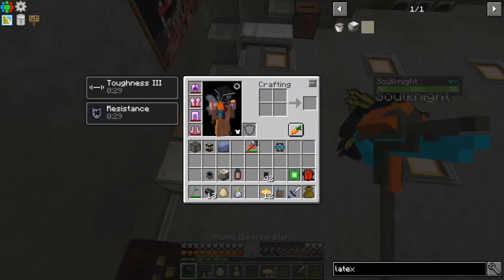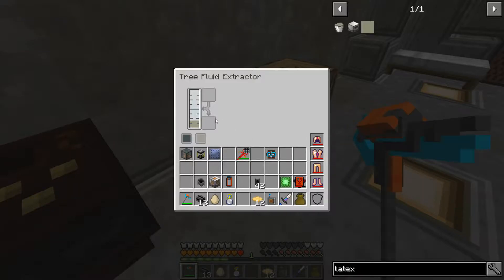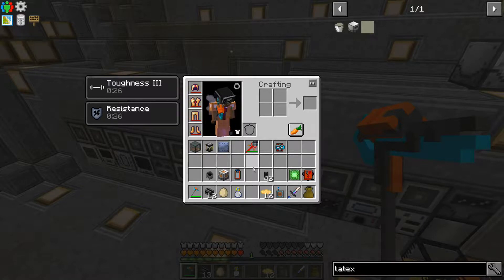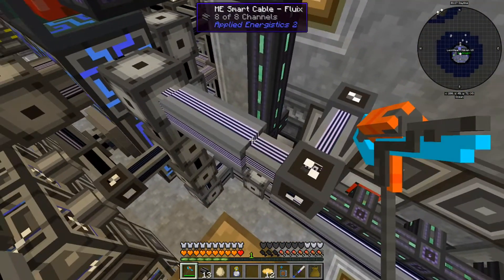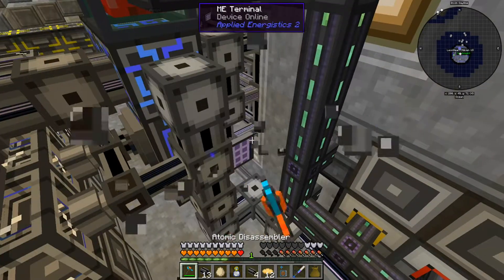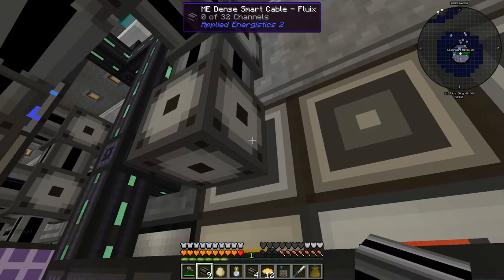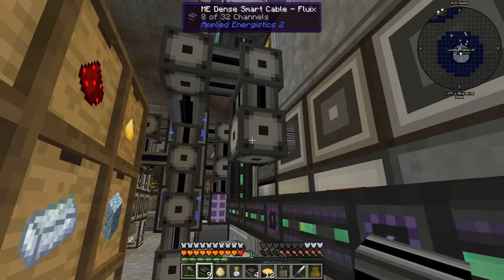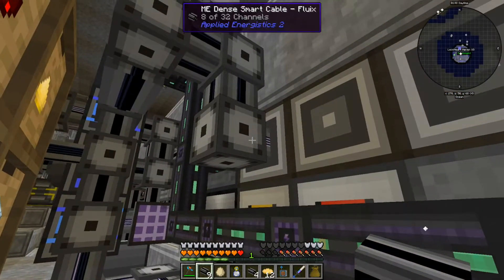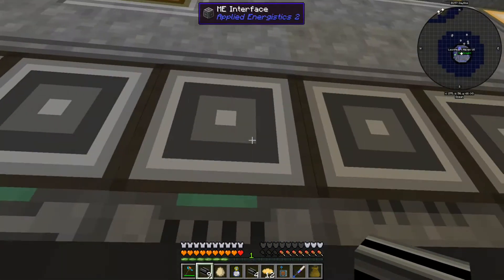We're also going to need a fluid extractor — I'll have to run some wires over here. I got the dense cable, there we go. It works! Problem is it's got to go down like so — dense quartz. Please tell me you'll connect. It did connect! That means eight maximum — one, two, three, four, five, six, seven, eight.